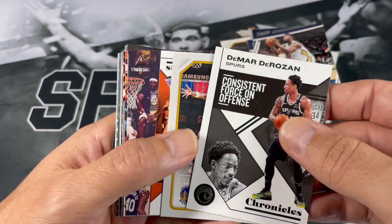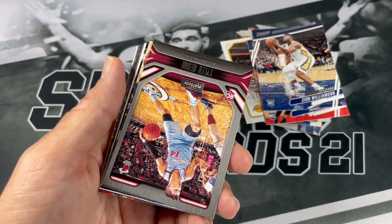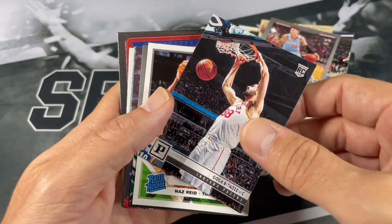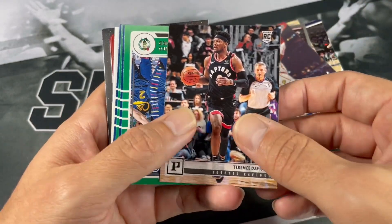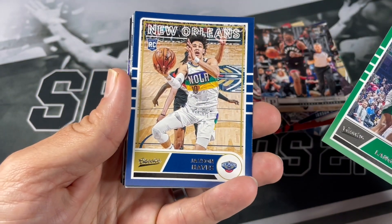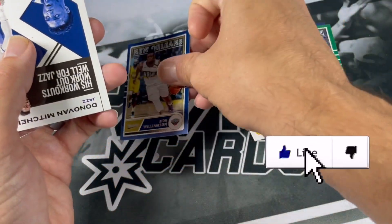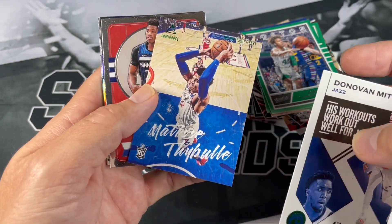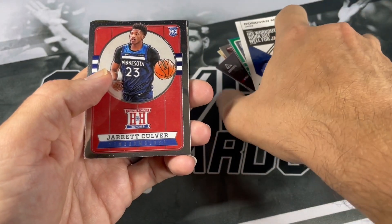We've got Steph from Threads. Devin Booker Chronicles. Jackson Hayes, Tyler Hero, DeAndre Hunter, Goga Batadze, Nas Reed, Carson Edwards, Cam Reddish, Terrence Davis. Here are our Classics inserts — Romeo Lankford, Jackson Hayes. Grant Williams. Nice — Zion! Definitely take that. I think it's one of the ones I was missing for the Chronicles parallels for Zion. Donovan Mitchell — I believe that's a green. That Donovan Mitchell's a green too. Jared Clover. This notable stack is getting pretty tall here.